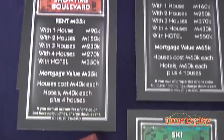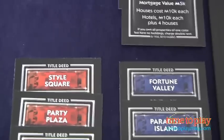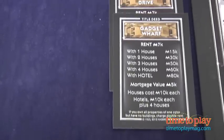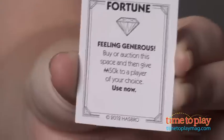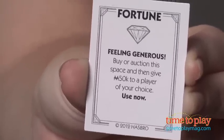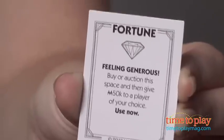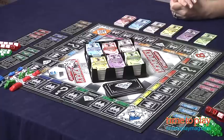You take turns rolling the die and moving the number of spaces around the board. If you land on a space that has a fortune card, you read the card and follow the directions. Let's see what this one says: "Feeling generous? Buy or auction this space and then give 50,000 dollars to a player of your choice." You have to use this card now, though some of them can be saved to use later. If you land on a space that is unowned, you can buy it or auction it off.